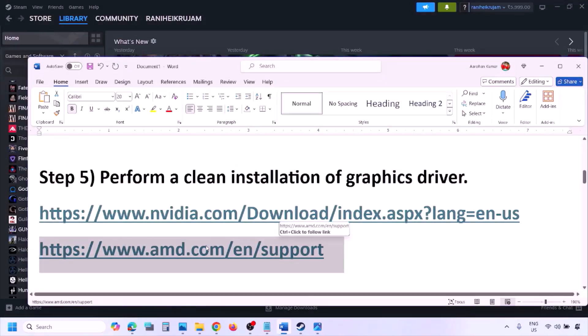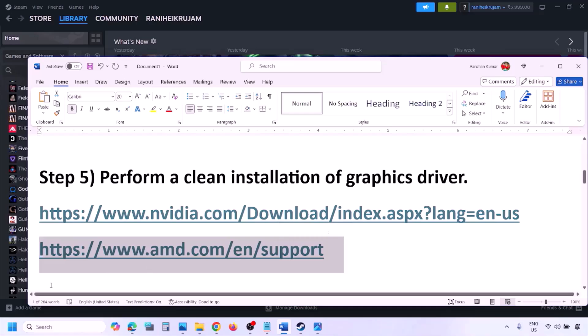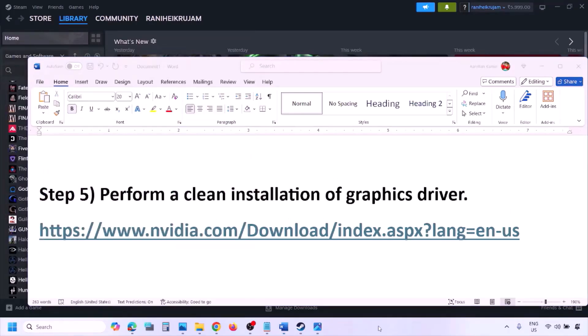For AMD card users, first uninstall the current graphics driver installed on your computer, then restart your computer. After the restart, go to the AMD website, select your graphics card, download the latest driver, install it, restart your computer, and then check.